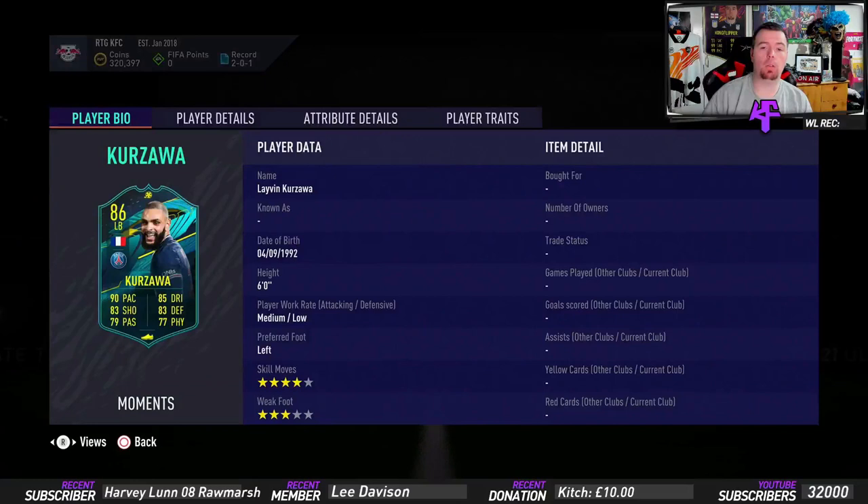It was from the 2017-2018 season, so quite a while ago. Decent stats - he's nearly a holy club card. His physicality and passing are just below, but night pace 83, shooting 79, passing 85, dribbling 83, defense and 77 physicality. Left back stat-wise, I'd say he's more of a midfielder, but he's six foot with a medium-low work rate.